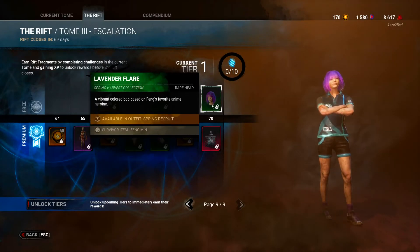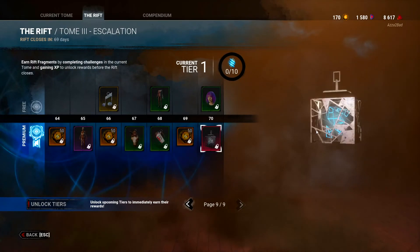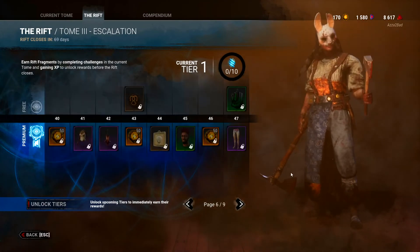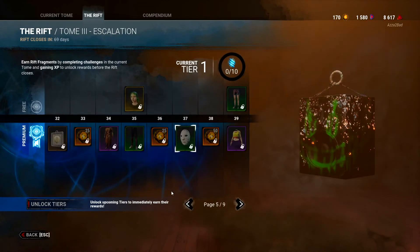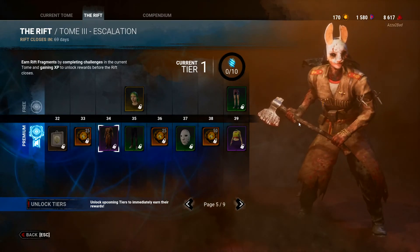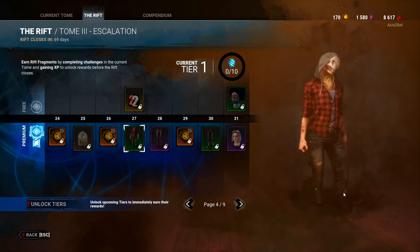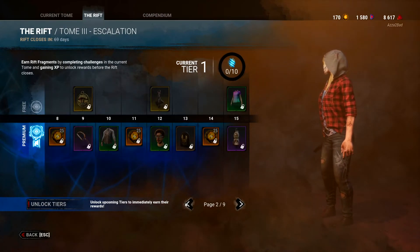In my opinion, the best things in this battle pass are: the Vaporous Hexahedron charm at the end, the Plague outfit, the hatchet for the Huntress with the dog tags, the Legion empty mask, and the Claudette hair. But the best thing in the pass is definitely that Soviet-esque Huntress outfit — that is 100% the best item. The Legion Checkered Plaid shirt is also kind of cool. Everything else is very meh in my opinion.